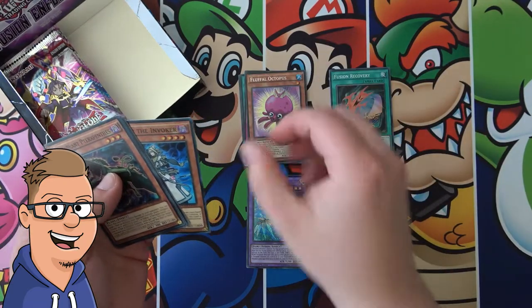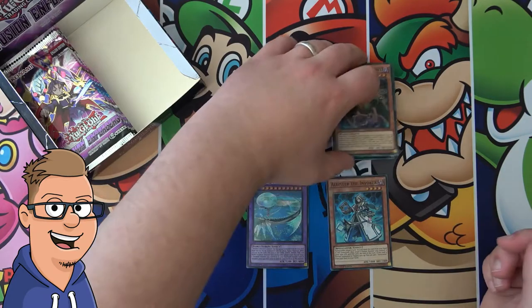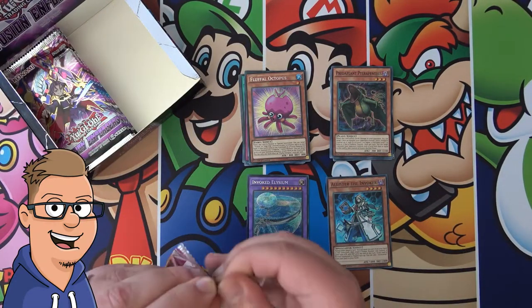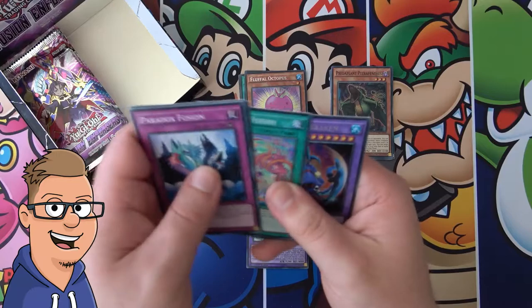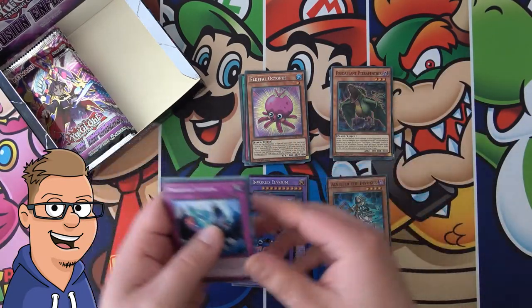Fluffle Octopus. There's also Aleister the Invoker and I don't know about that card, but I think he's pretty cool. It's some awesome art. So he's going on the bench.